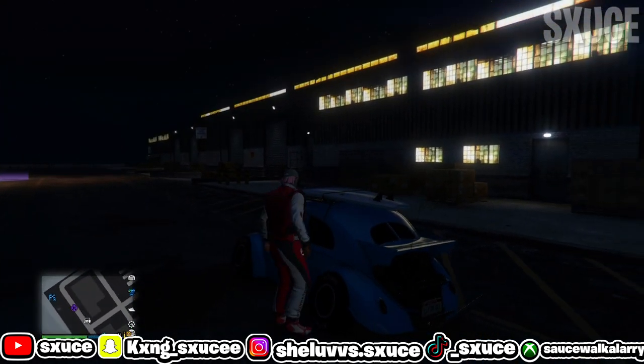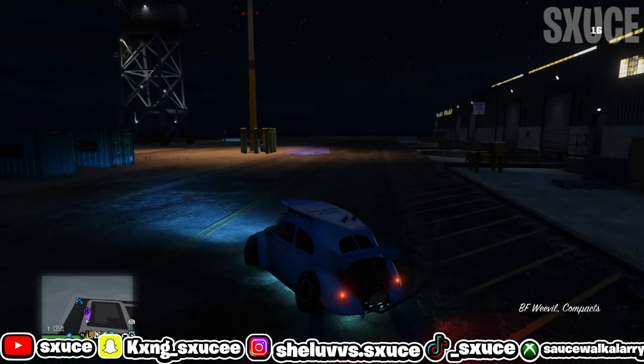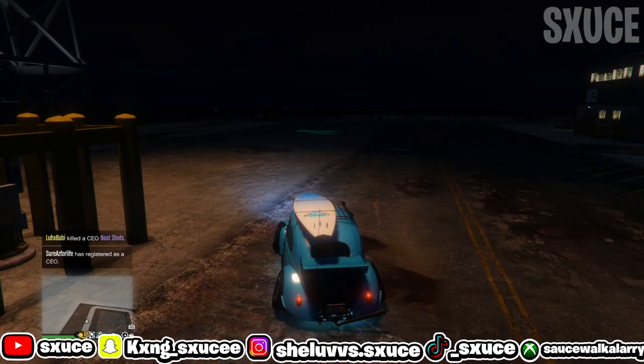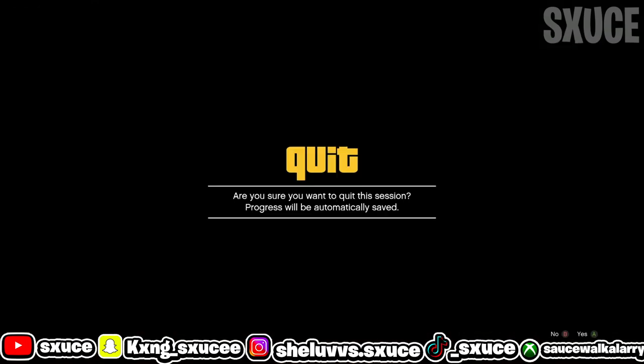Once you've got your car, go into the time trial and hit right D-pad to start it. Once you start it, hold down on your D-pad and go into single player, switching to any story mode character.